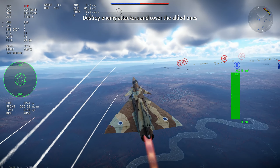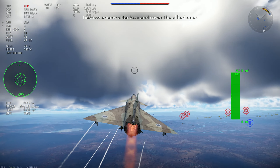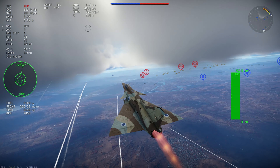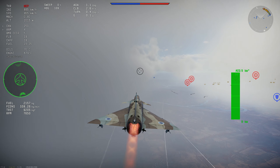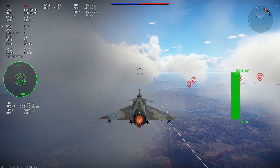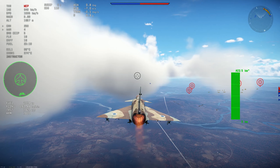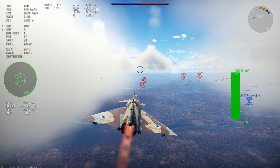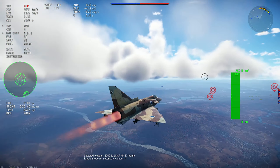As a Mirage derivative it turns very well — really, really well — and has a very good amount of power. Another strength is its payload; it's not great in the air-to-air department, but in air-to-ground it can carry many types of bombs. That's why I'm using bombs to rack up points while finishing research on this aircraft. If you don't need the points, you can just fly it with Sidewinders.